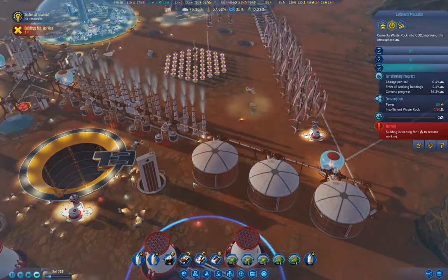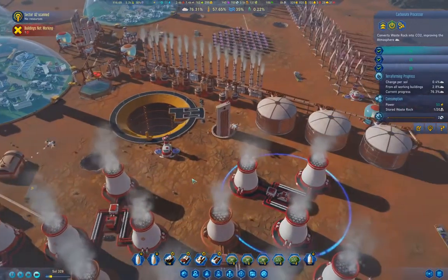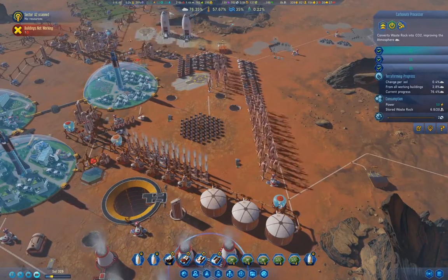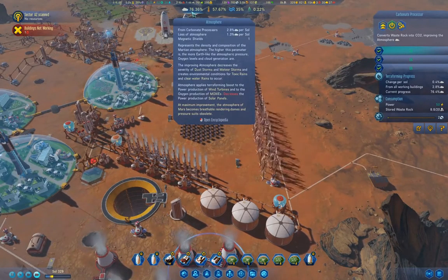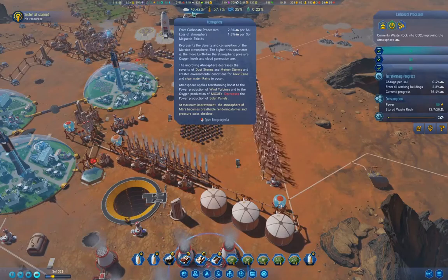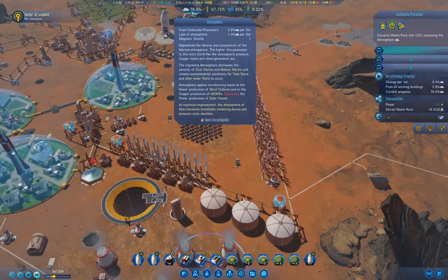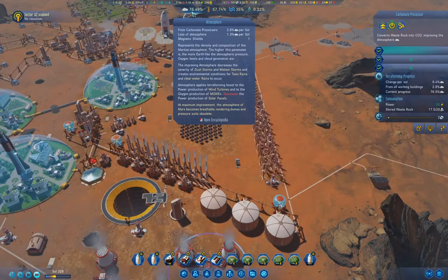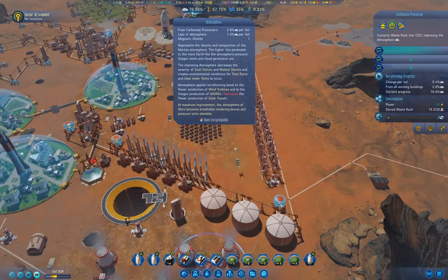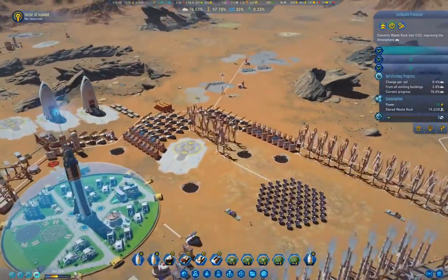One more carbonate processor coming online real soon now — and there we go. It needs waste rock. Okay, so now we're building atmosphere a bit faster, going up at a good clip.